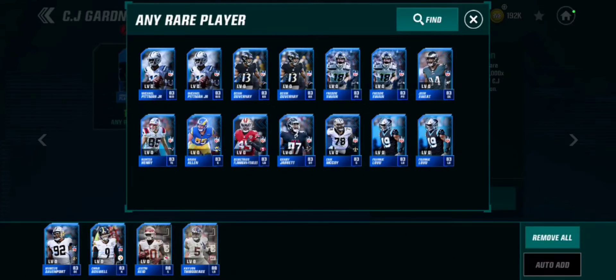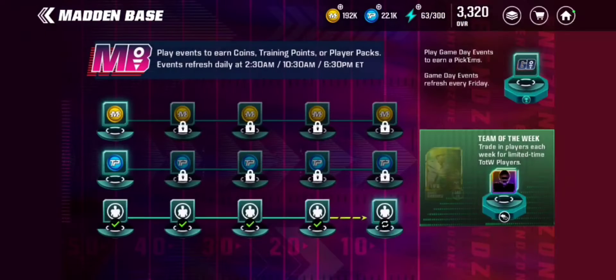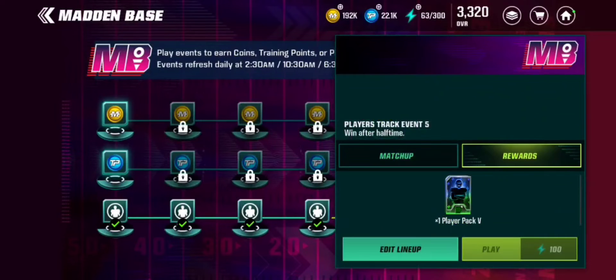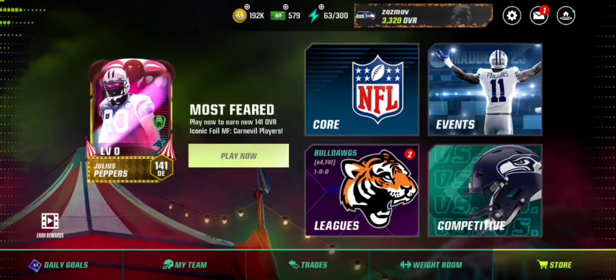The best way to do this is to do your daily goals every day. You do the four player challenges which give you an uncommon or better — it can be an uncommon or rare. You can also do this one which doesn't guarantee a rare, but there's roughly a 75% chance, so you have a really good shot at getting two rares every day. If not, you get zero or one, which is unlucky, but you should be fine.